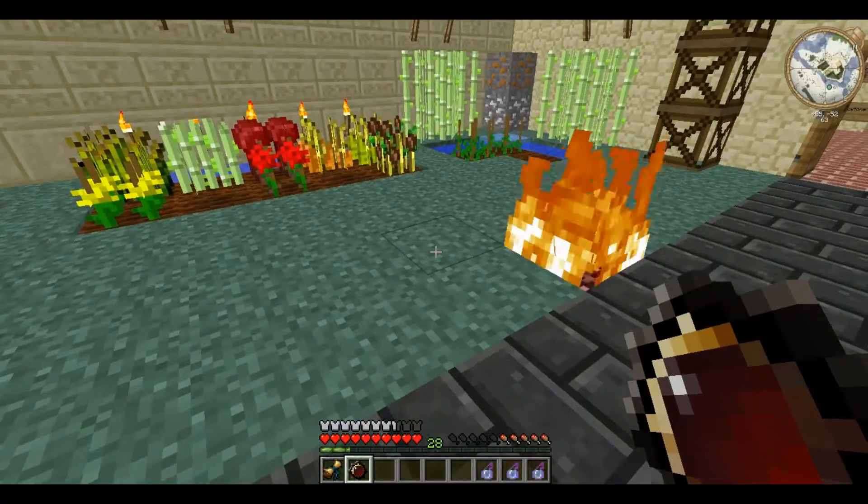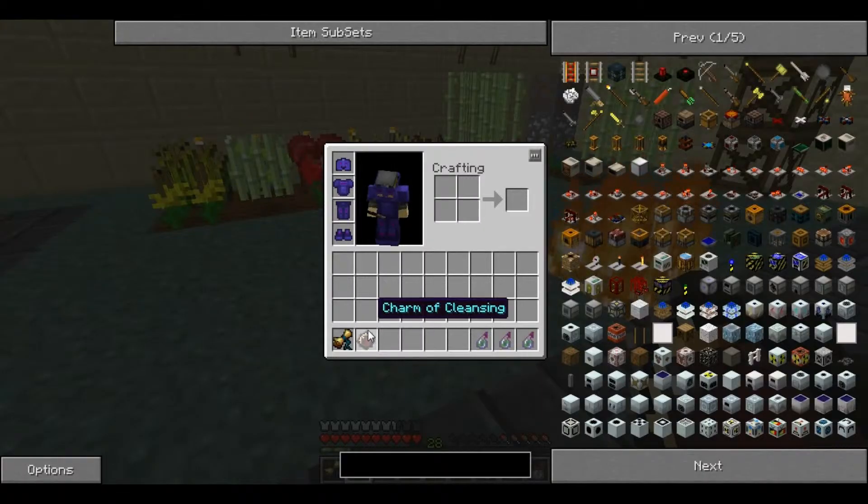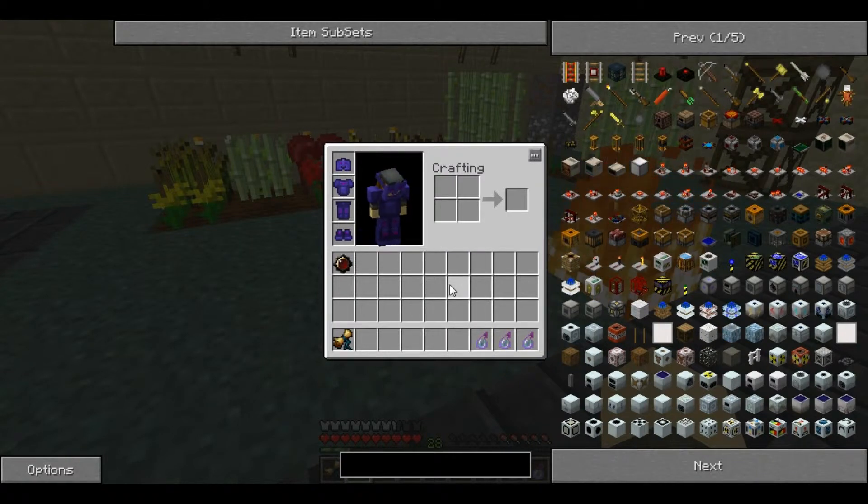The advantage that the Charm of Cleansing has is that it works from anywhere in your inventory — it doesn't have to be on your hotbar.